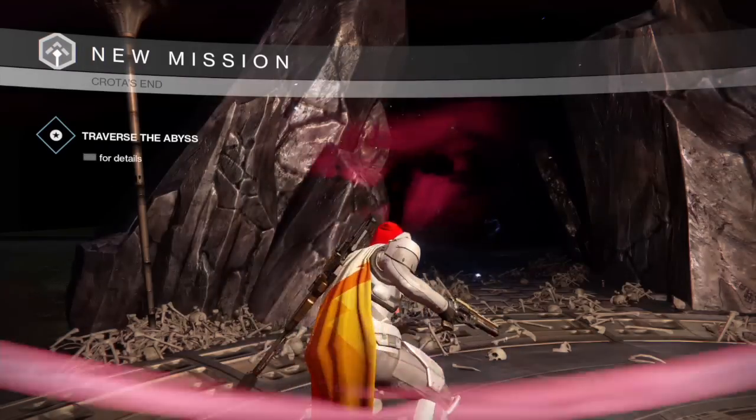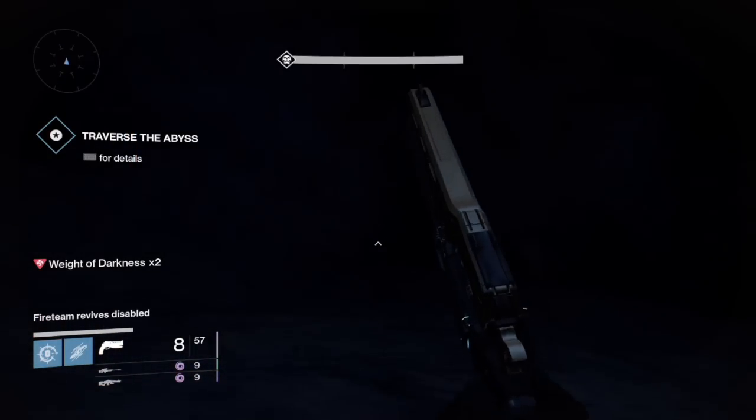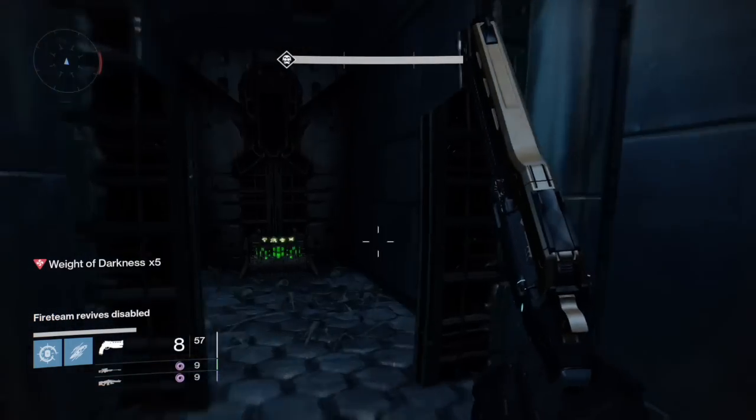From here, what you want to do is take a direct left heading up to the wall. It's really dark so you'll have to keep an eye out. Once you reach the wall, follow it around and you'll eventually end up next to a door. Head through that door and you'll see the first chest.